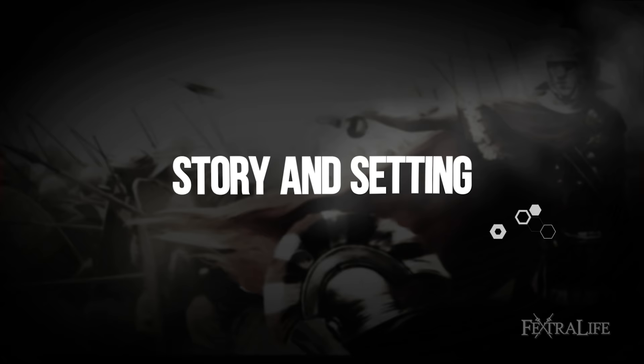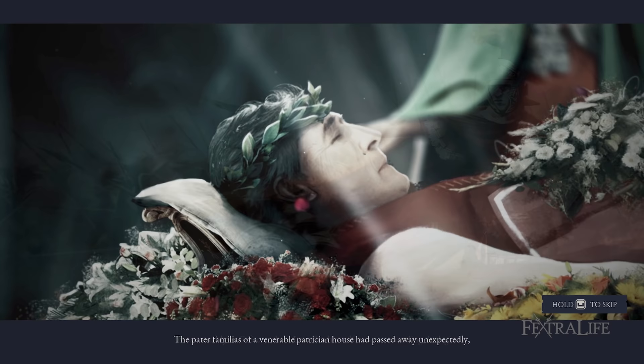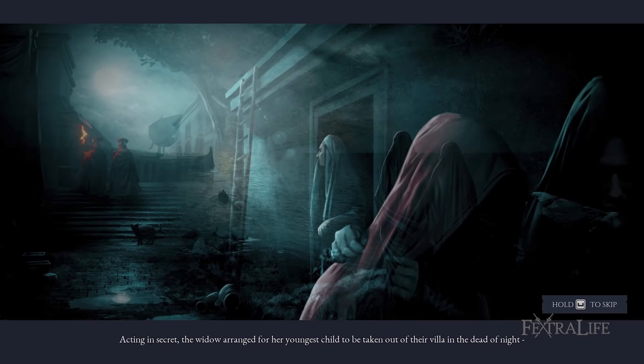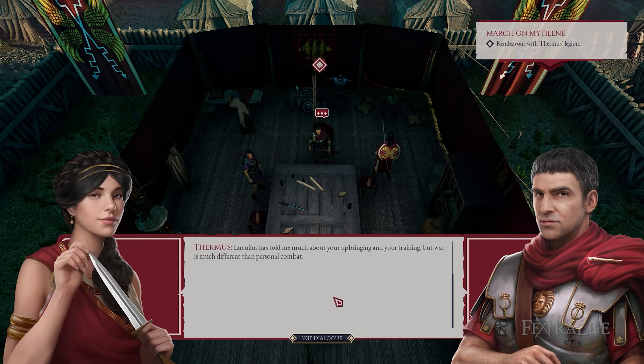Expeditions Rome takes place during the ascent of Julius Caesar as one of the most powerful rulers in Ancient Rome. Political unrest remains common, which resulted in your father being suspiciously murdered. In a bid to save you, your mother smuggled you out of Rome to join the military. Aided by trustworthy companions, your goal as a young legatist is to ultimately conquer Asia Minor, North Africa, and Gaul.